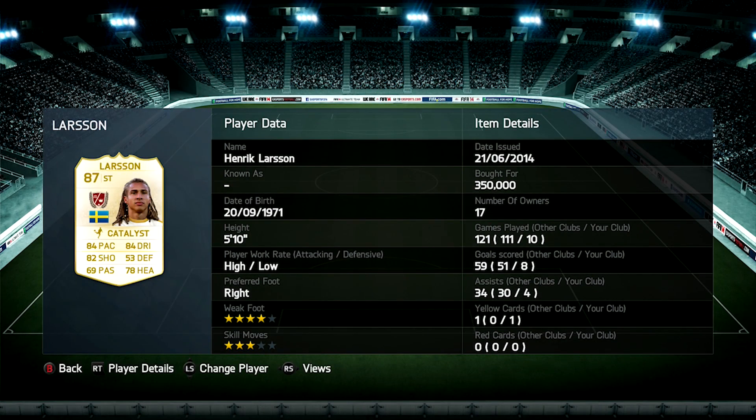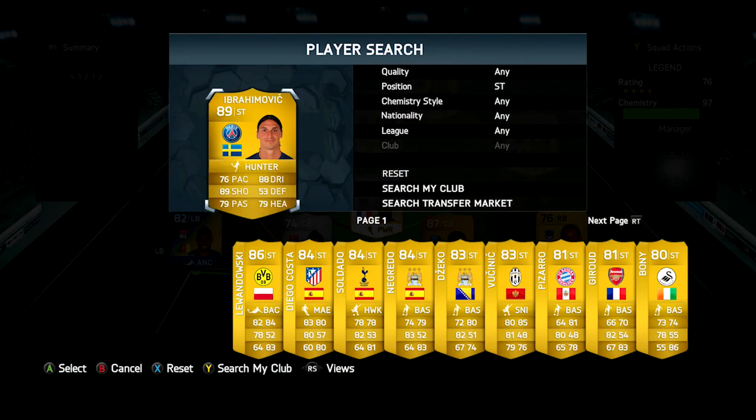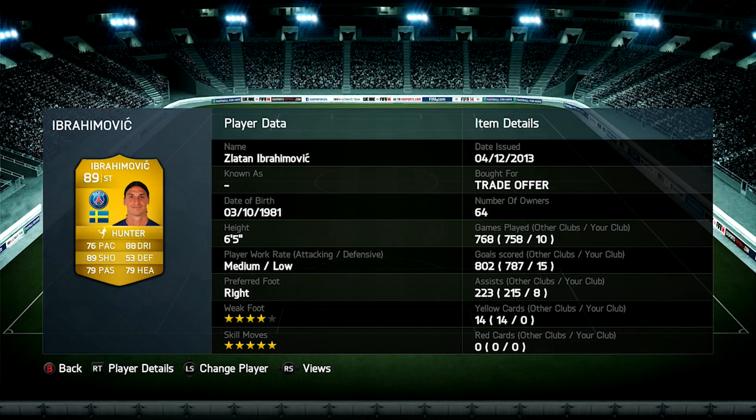In the striker position we've got Larsson on the right-hand side, linking up with Pires and Crespo. He's 87-rated with 84 pace, 82 shooting and 78 heading. He cost me 350,000 coins — he's one of the cheaper legends — and he got me 8 goals and 4 assists in 10 games. The legends are going up in price, so if you're going to buy one, you may as well buy them now.